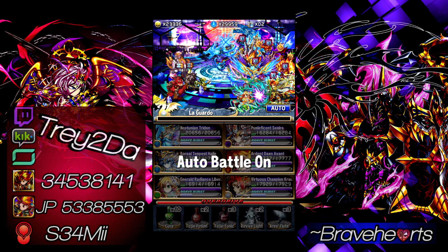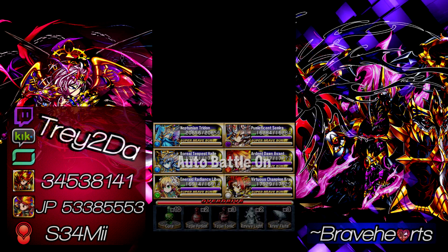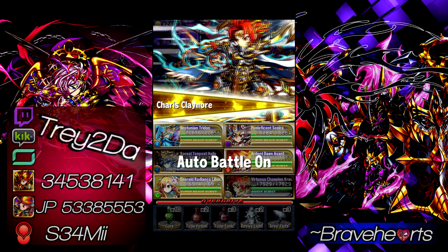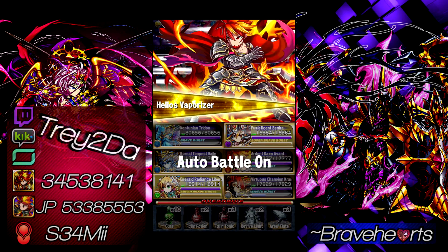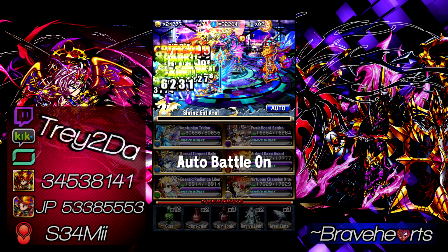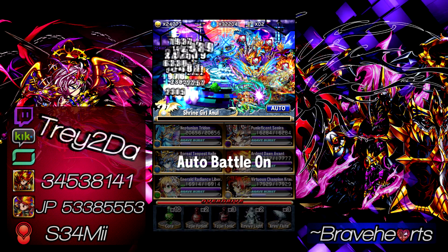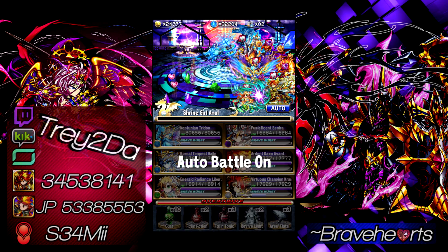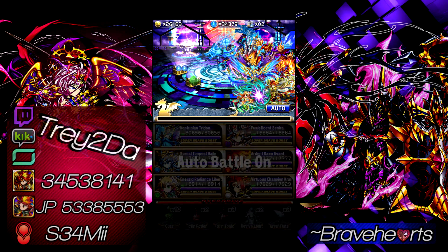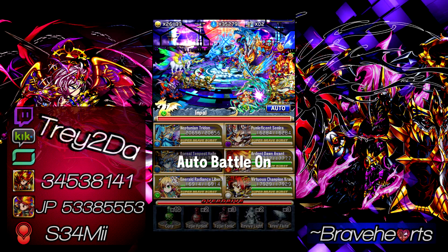Hale's leader skill gives a 30% boost to all parameters, greatly boosts BB gauge fill rate by 50%, greatly boosts BC and AC drop rate by 25%, and boosts BB attack by 150%. She really caters to the BB gauge and I like that in my quest squad. That's good for pretty much anything in this game — you can definitely do better with a higher BB gauge fill rate and a boost to BC and AC drop rate.